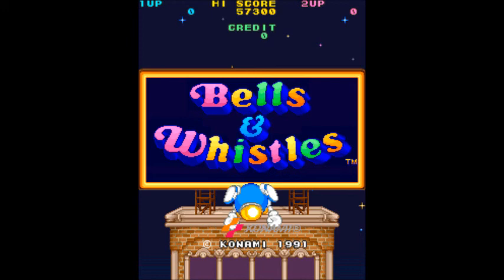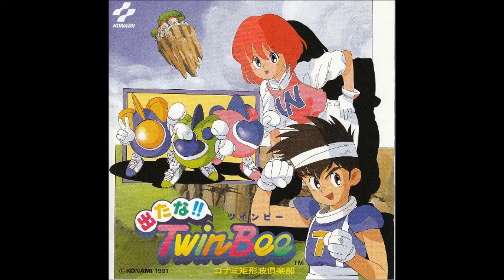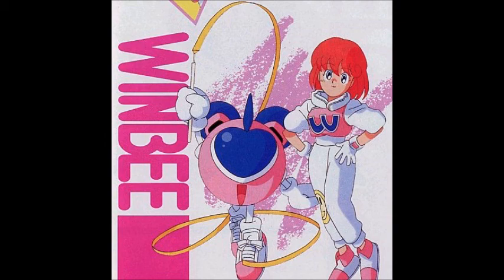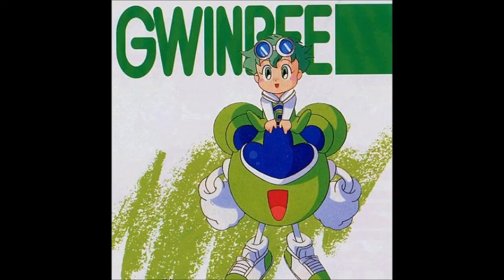It's a cute game. There's a flyer for Daytona Twin Bee. And the characters that fly the bees, which are aircraft, are Light, the boy, and Pastel, the girl. There is Light with Twin Bee, which is the bee that he pilots. And there is Pastel with Win Bee, the bee that she pilots. There is also a character that you can collect to help with your firepower called Mint, and he pilots Guimby.